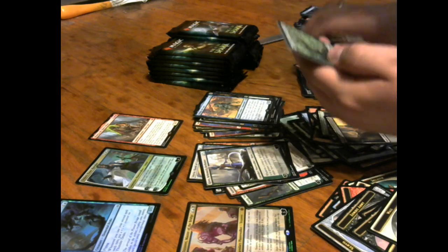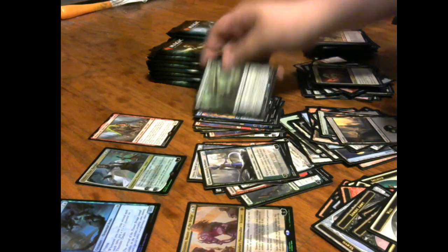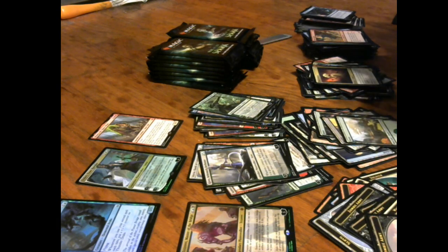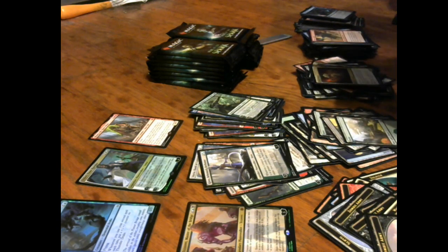Vivian Champion of the Wilds — nice, another rare planeswalker! If this is what you wanted from the set, here you have it. That foil Teferi is really pulling its weight — it basically pays for that box almost. I feel it, it's eventually gonna.